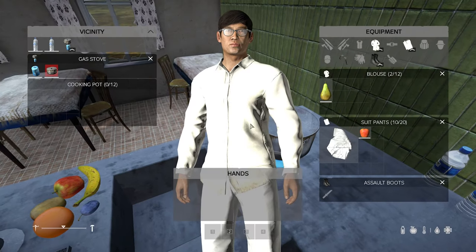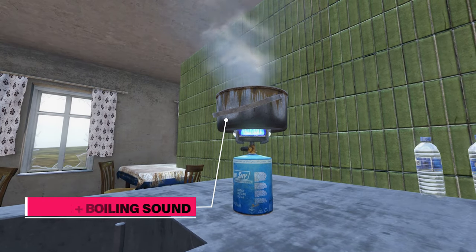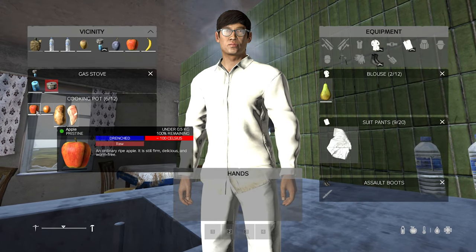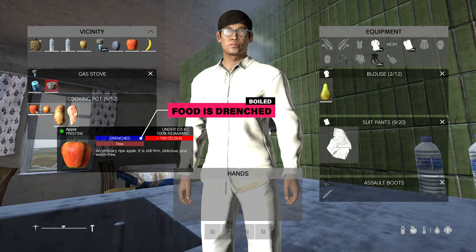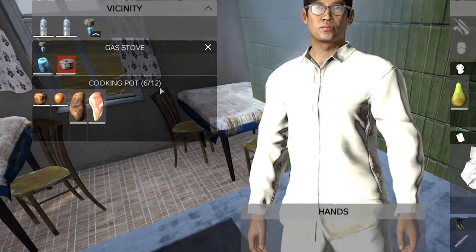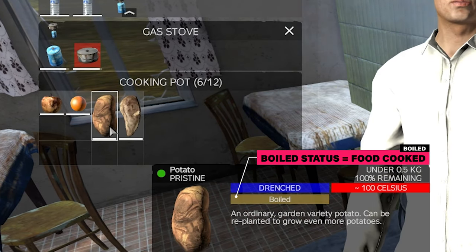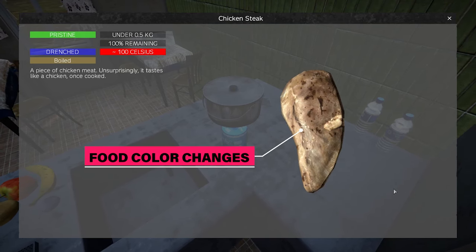At this point, you can grab any of the foods from the four groups and add them to the pot. You should hear a boiling sound and then you'll see smoke start to rise from the pot. I like to watch the food carefully as it's boiling. If you hover over each item, you'll see multiple status icons — since we're boiling, the food is shown as drenched. You know your food is done when the status changes to boiled, and the food will now look cooked instead of raw. That's probably the easiest way to tell.